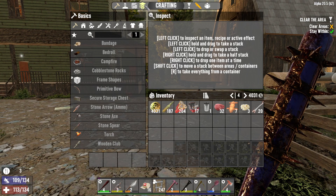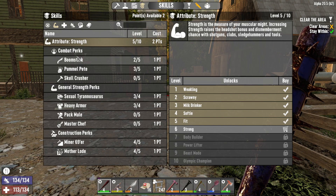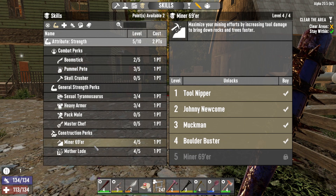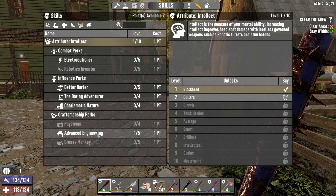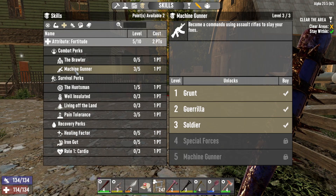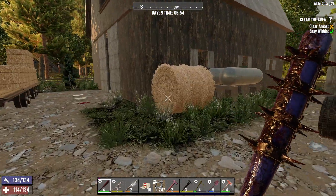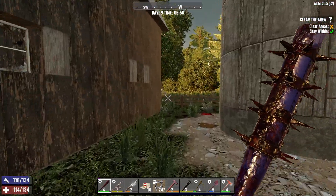Actually, what were we building into last time? I think it was shotguns and melee. So Pummel Pete, Heavy Armor, and also the stamina thing. I honestly have no idea, so I think let's hold off on spending these skill points until I can get my mind straight and figure out what I actually wanted to spend the points on. I know there's a box in there so maybe let's go there first.